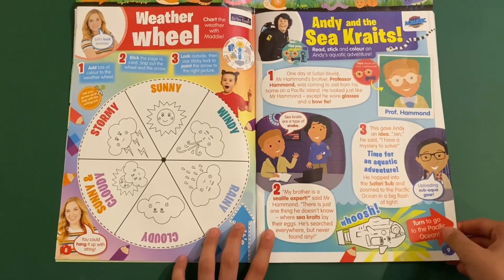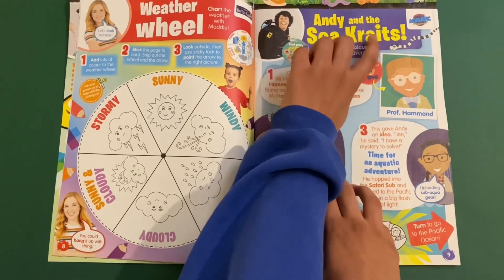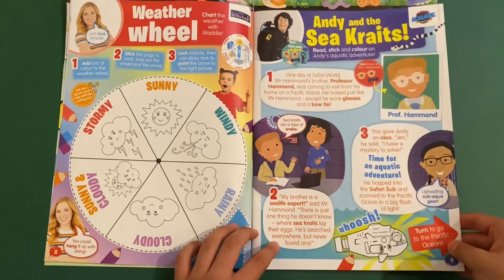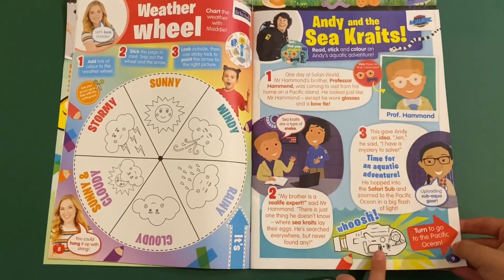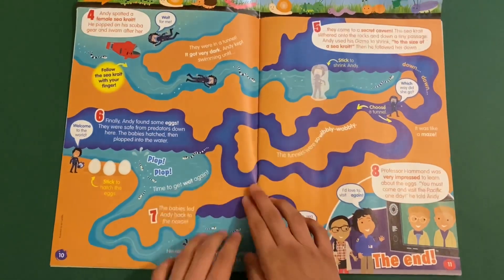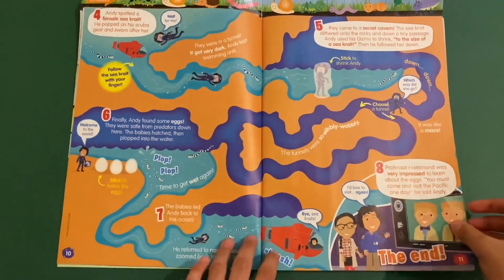Andy's Aquatic Adventures — this is a story page: Andy and the Sea Crates. You can also color the ocean scene, and it's a sticker page as well. So that's cool.